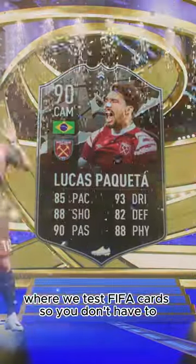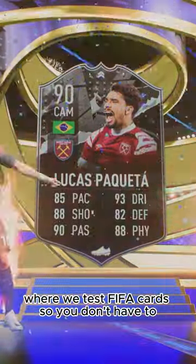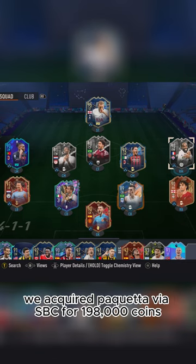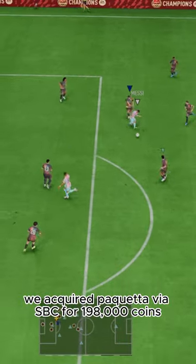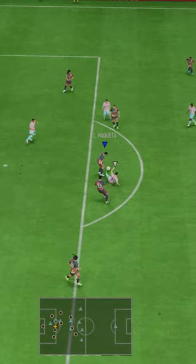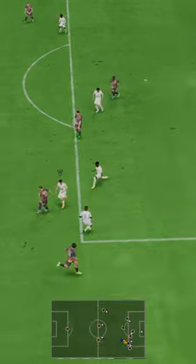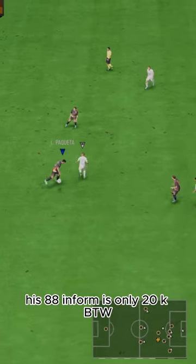Welcome to Baller or Bust, where we test FIFA cards so you don't have to. Today we've got this squad with Showdown Paqueta. We acquired Paqueta via SBC for 198,000 coins — The Dancing Man. His 88 in-form is only 20k, by the way.